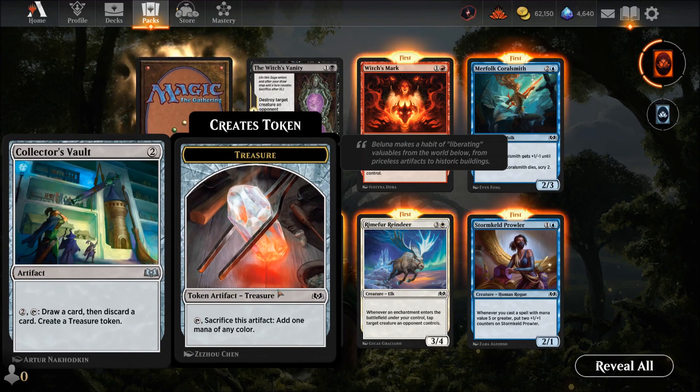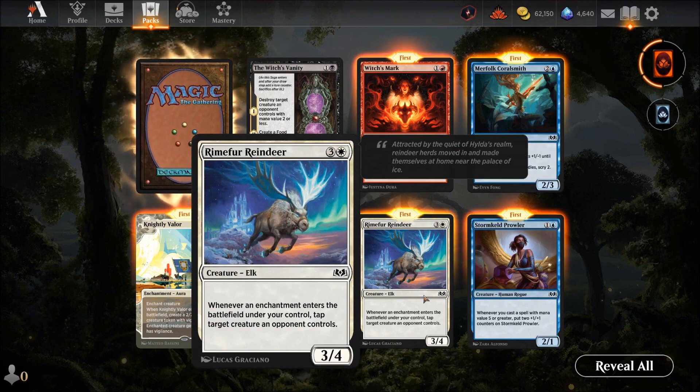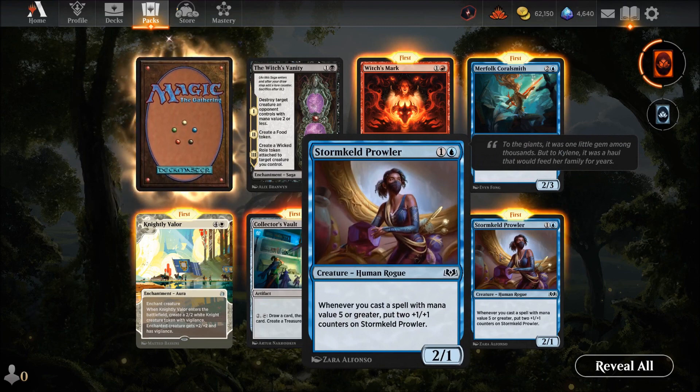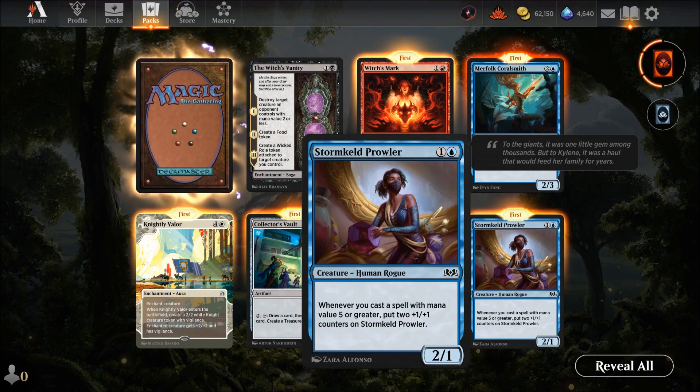Collector's Vault — two mana artifact: draw a card, then discard a card, and create a treasure token. Honestly not great — I'd rather take the food token. It's okay if you want to cycle and get a treasure but four mana total is too much to justify. Storm Milk Powder — two mana for a two-one in blue. Whenever you cast a spell with mana value five or greater, it gets plus two. Play it turn four, then a five-drop on turn five and it gets powerful — potential but needs work.